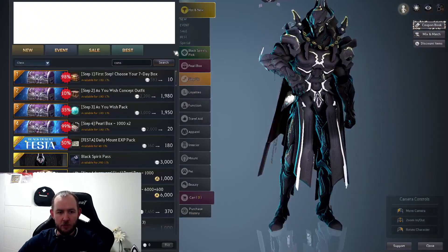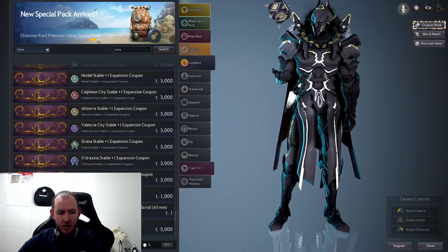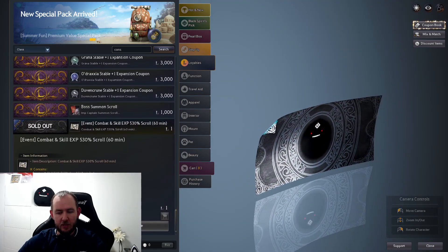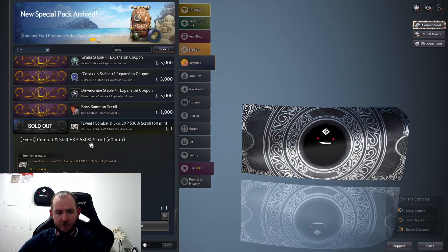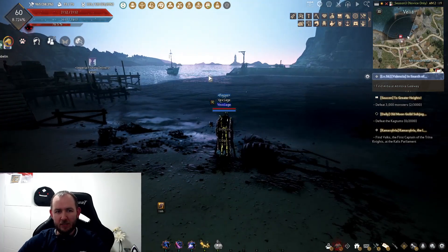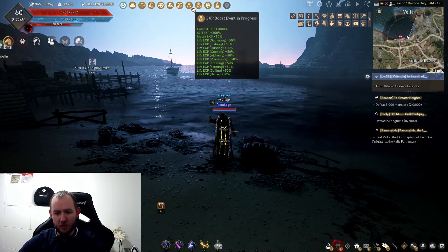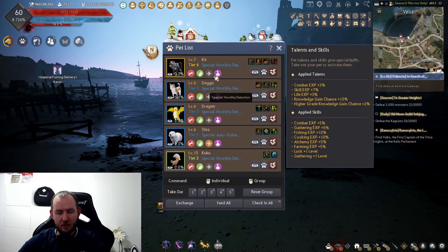If you go to the pearl shop, under loyalties there are tons of things you can buy. I bought a cuckoo bird and also some 530% experience scrolls. You only get 53 of these per account, so you want to make sure you buy these and definitely save them for when you're starting to progress levels. With the current leveling experience event though, it's not a big deal — there's a thousand percent experience bonus, so you level so quickly it's unreal. But that was one of the main goals: getting the pets sorted.